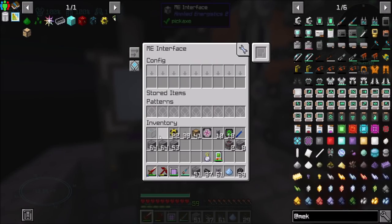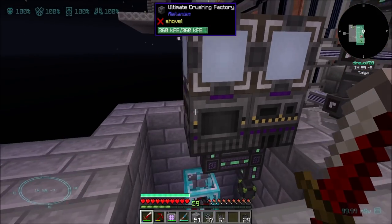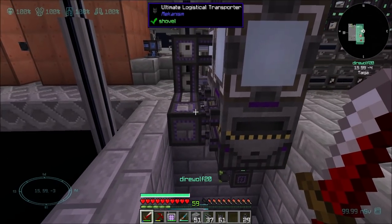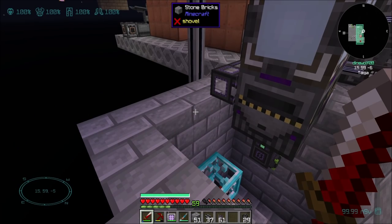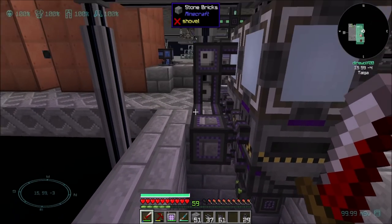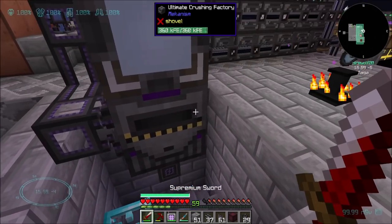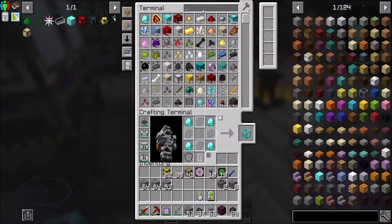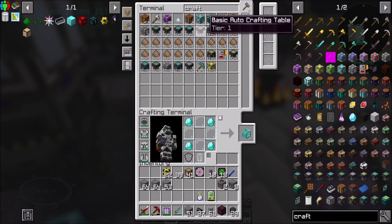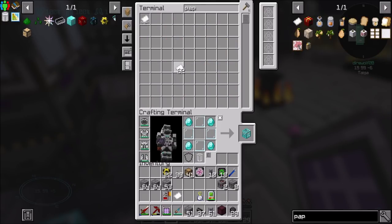I've got an ultimate smelting factory over here that will make glass for me, and I've got a crushing factory over here that will make this stuff for me. And if I set everything up right, we should be cool. In addition to that, I'd like to have an entangled block to handle some things in a moment, and we're also going to need a crafter card and some paper. That should be cool.